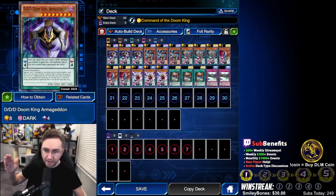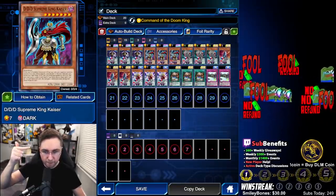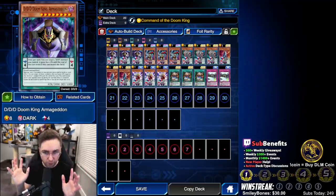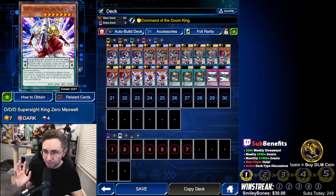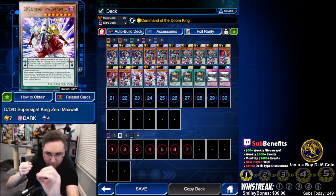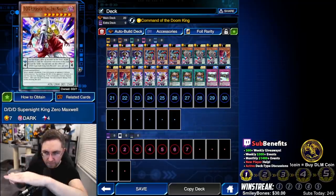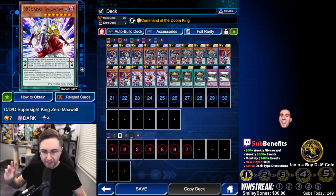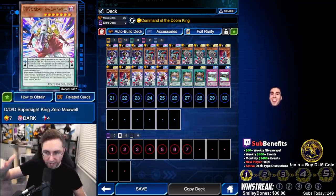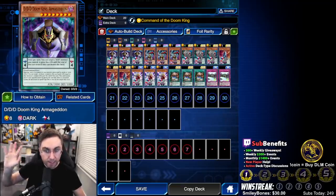5,800 attack — can attack over a monster? That is nuts. Besides negating everything and multiple attacks, we can boost to 5,800 if there's something big. We also have Maxwell. Whether a monster is face-up or face-down, it does not matter. Maxwell will put the monster to zero defense and pierce for 2,800 attack. So if there's a set monster, it will flip up, reduce to zero defense, then pierce for 2,800. That is insane — 2,800 pierce, negate all face-ups, multiple attacks, get boosted up to 5,800.